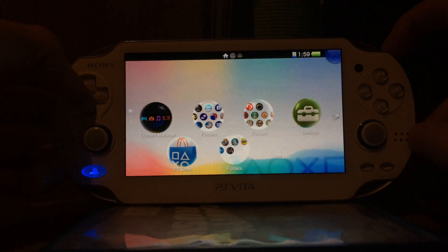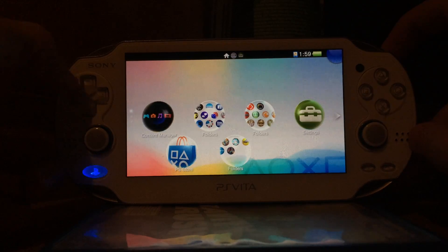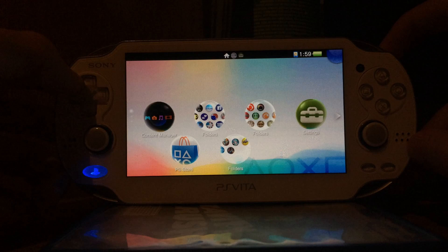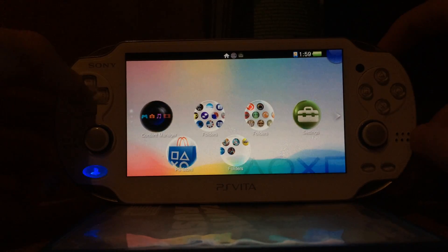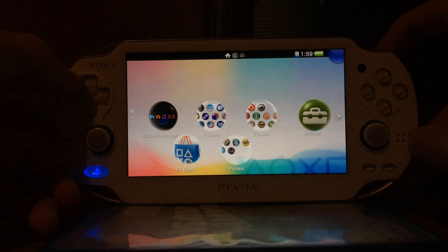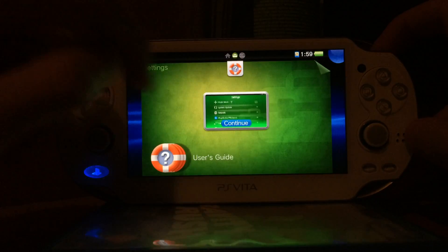This exploit game will require you to have a second device — either another Vita which is hacked with ARK or TN-V, or a PlayStation Portable that has Wi-Fi (so no e1000). The PSP needs to be running any of the 6.x custom firmwares: ME, LME, or PRO.